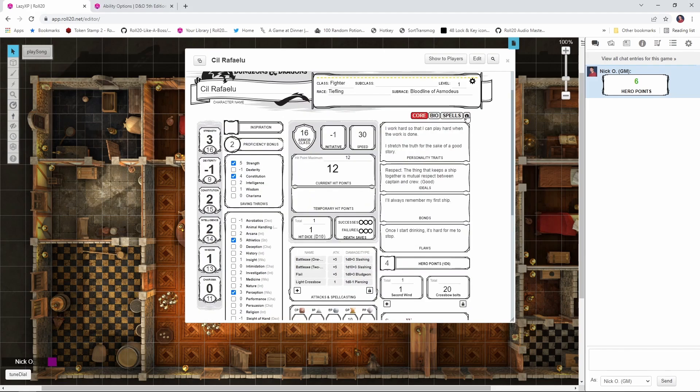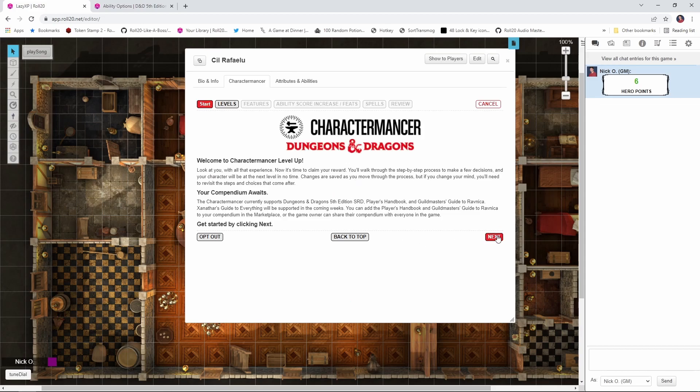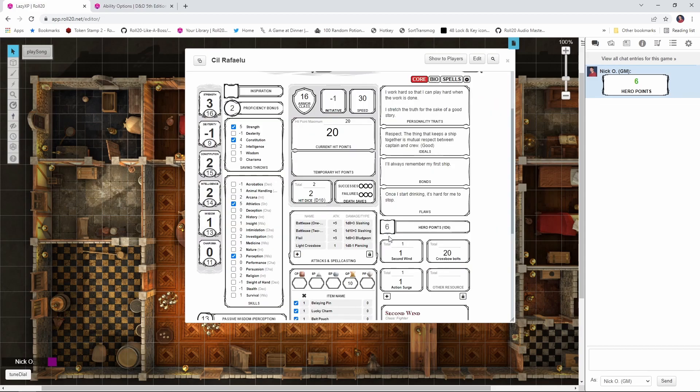And when my character levels up — let's just run through the Character Mancer real quick here — we can see that the Hero Point pool has reset properly to 5 plus half my character's level. My character is now level 2, half of 2 is 1, 5 plus 1 is 6. There we go.